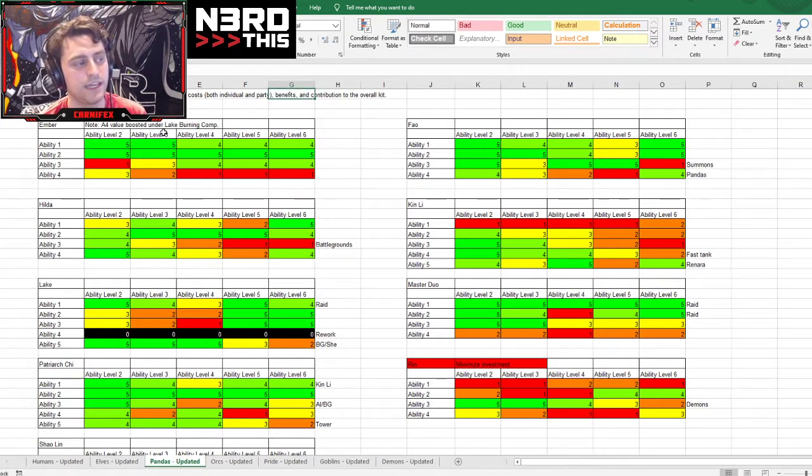Basically, this considers the cost, benefits, and the contribution to the overall kit. Earlier on, the cost is lower, so it's easier to be a higher value. It's a 1 to 5 scale — 1's the worst, 5's the highest. If I get the same percent damage increase at a low level as a high level, the benefit isn't as significant. And the contribution to the overall kit — how much does it really do for what they're trying to do?